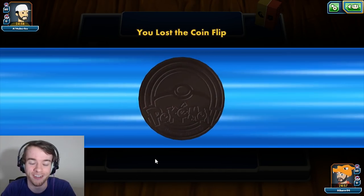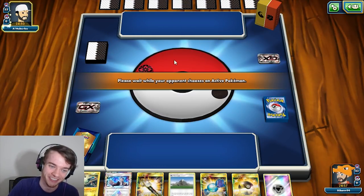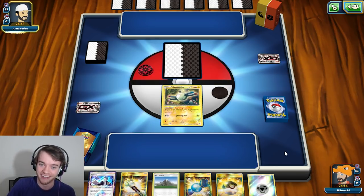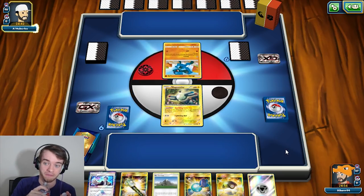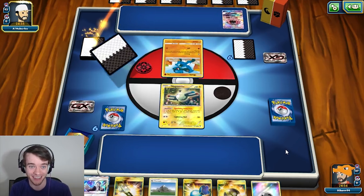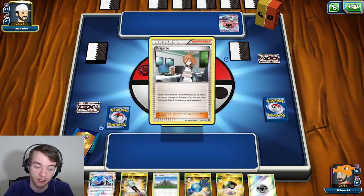We're going up against Garchomp/Lucario, judging by this — it has to be. This is such a good deck. I think this deck is going to be the best, the most consistent. It's single prize cards — it is actually nuts. The only thing that holds it back is the fact that you have to use Cynthia every turn so Guzma becomes a lot less powerful, but it's still really strong. And you have Pal Pad now to grab two Cynthias back. It's really good. Riolu is nuts.